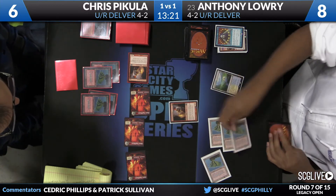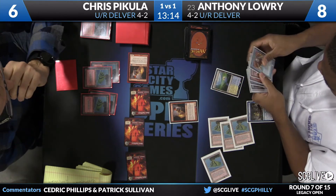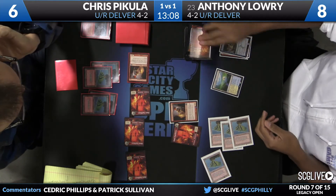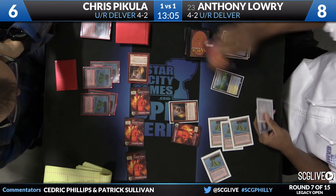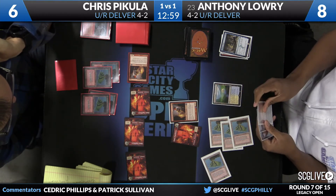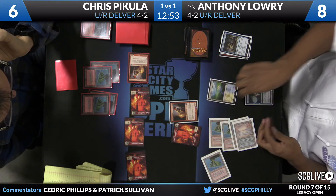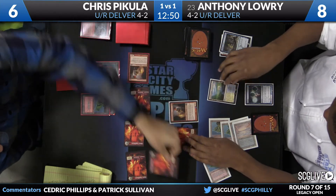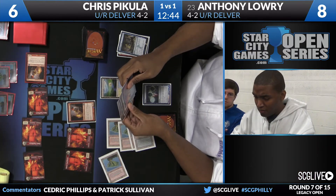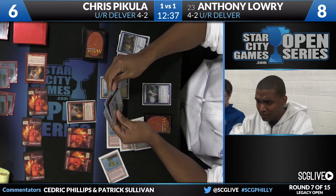There is Young Pyromancer. Here is Treasure Cruise — and all Chris can do right now is nod his head. Brainstorm's a heck of a card. Three cards coming. Land for the turn. Ponder for the turn — trigger, another Elemental Token. Looking at Force of Will, Delver, and a Land. Anthony has drawn Daze, which means Force of Will is a little more attractive to keep than it otherwise would be.